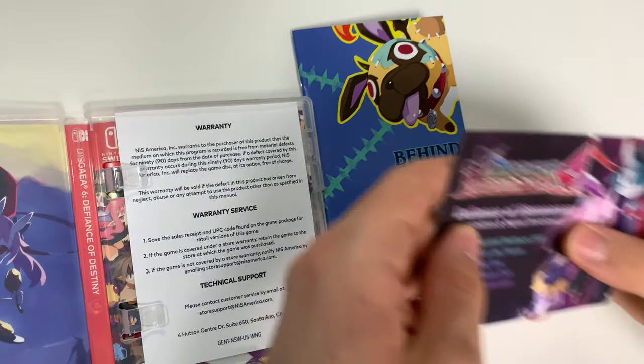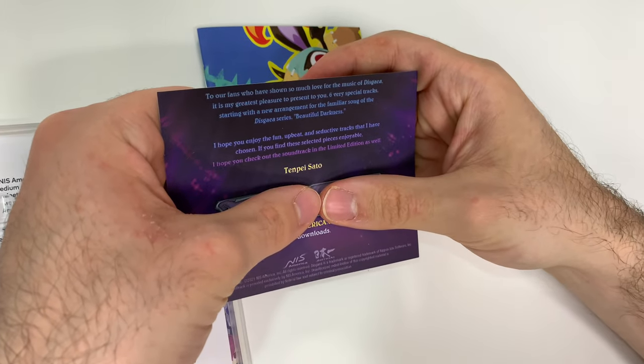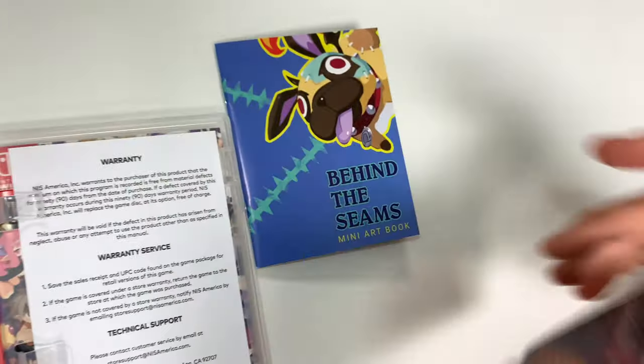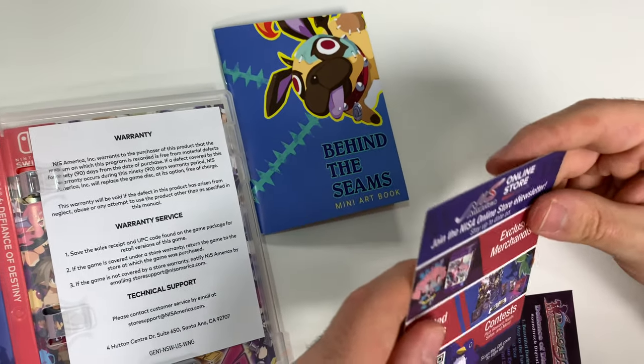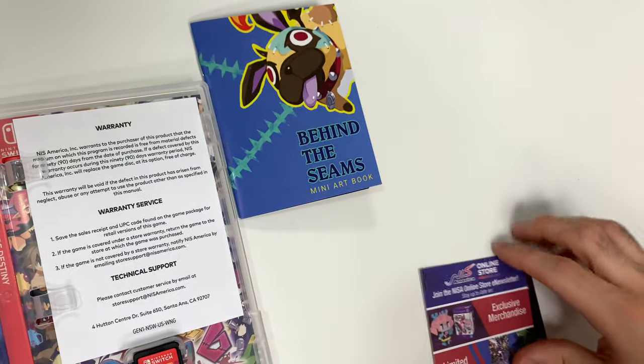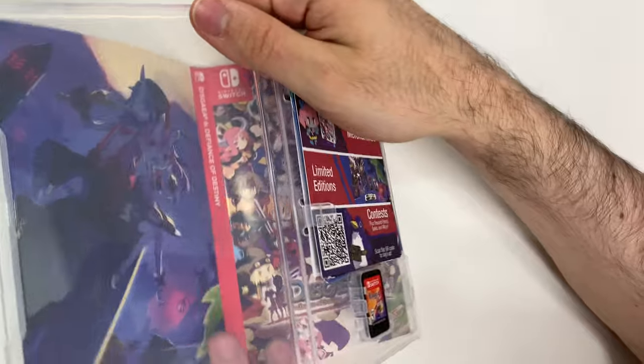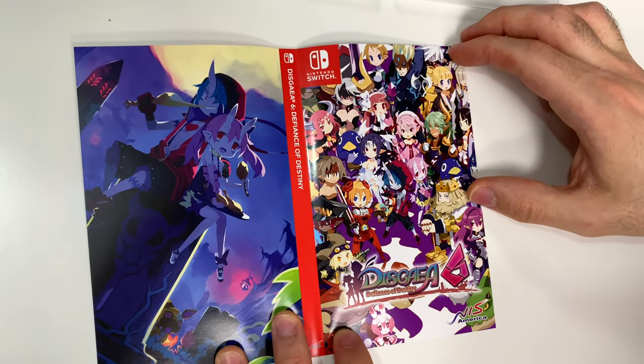We have the soundtrack code right here, and there's the back with the instructions. There's also this little merchandise advertisement, and last but not least, we have a reversible cover — and there you can see it with a lot more characters.